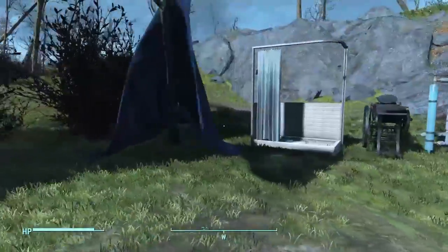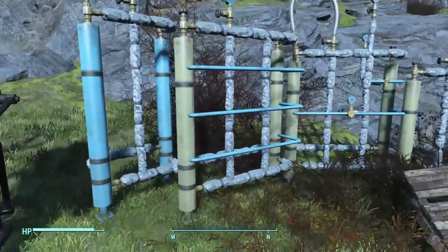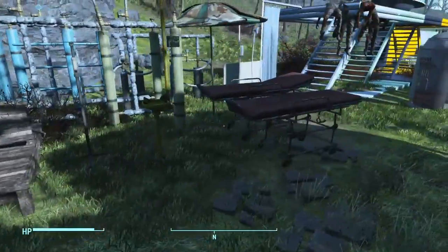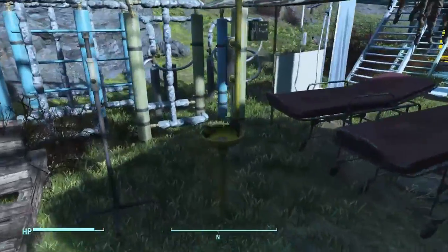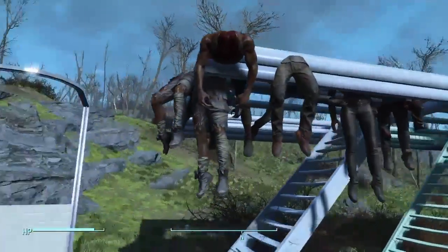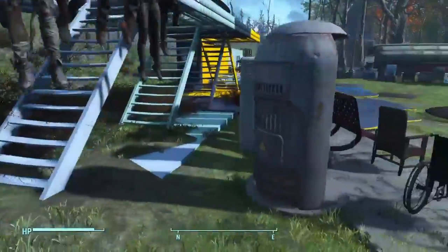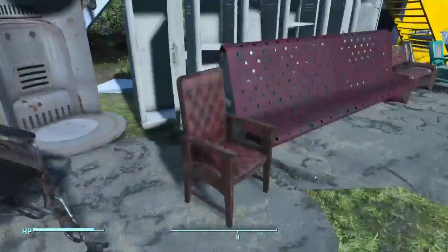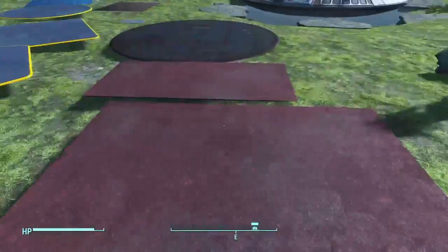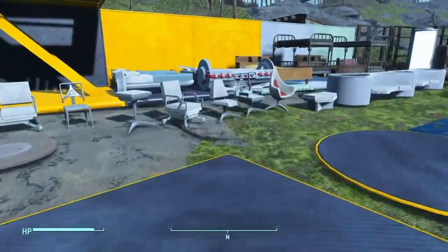Over here we have like a tent, some showers — this is from like the cryo Vault 111 area. You could place all of these down: an eye washing station, another shower, these hanging bodies I added there — those are in the raider section. Just a bunch of different items over here. These are like floor mats you could place down. I thought that was really cool.